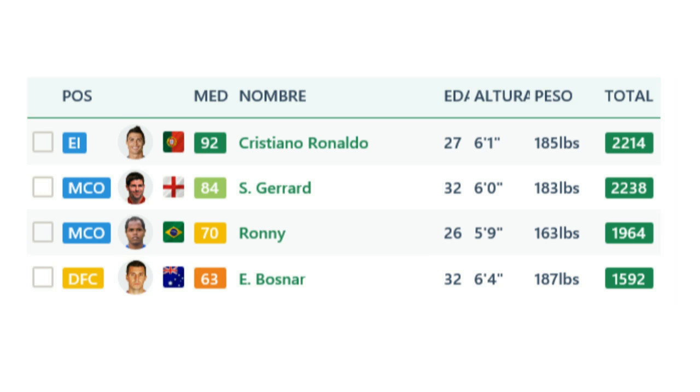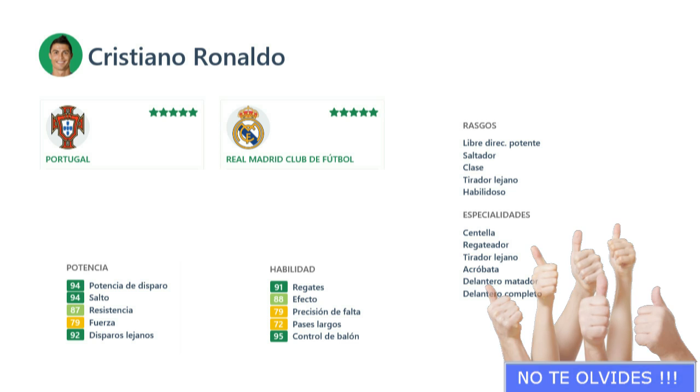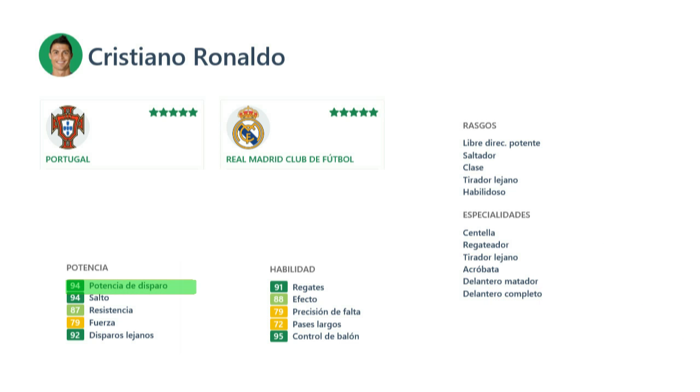Vamos a hablar de Cristiano Ronaldo. Por todos es conocido que pega verdaderos zambombazos. Veis ahí donde pone potencia: la potencia de disparo que tiene es 94, o sea, más que bien. Es de los jugadores que más potencia de disparo tienen. En habilidad veis el efecto que tiene, veis la precisión de la falta, que tampoco es excesiva, y veis que tiene el rasgo de libre directo potente. Es diestro.